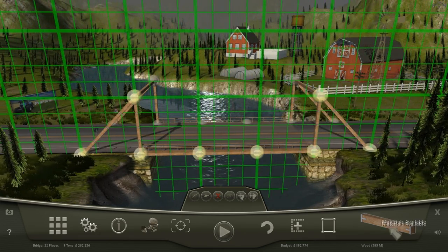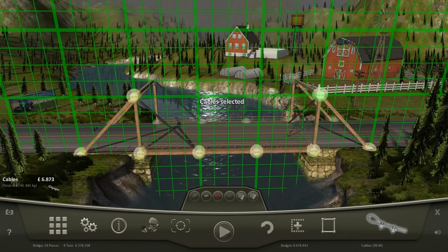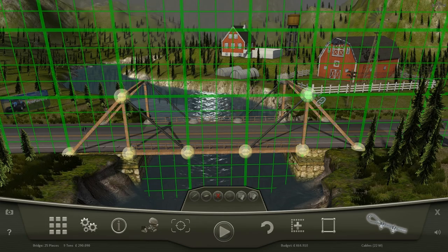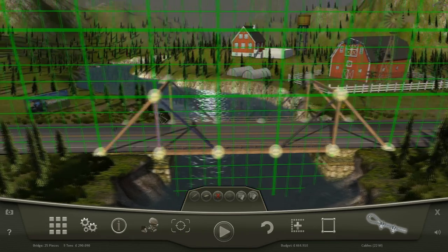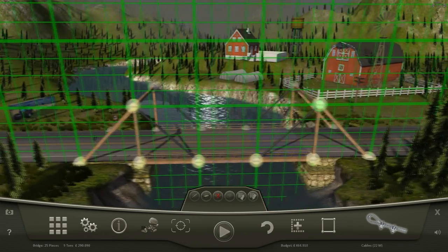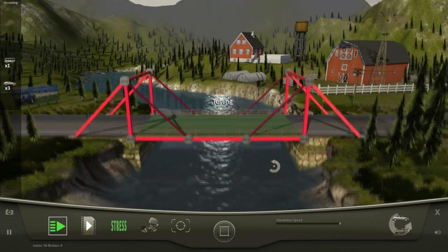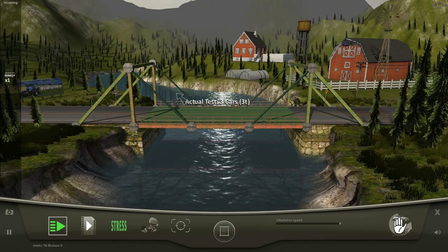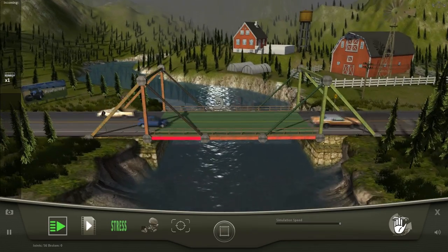We're just going to take the simple approach of building structural supports and then using cables to hold it up. We really don't need cables along here because everything's being pulled down. If we had a little bit more structural resilience over here, maybe we would have combined them, but that'll suit for now. Then you can see the stress is going away. The stress is always bugged out as soon as you start it up.